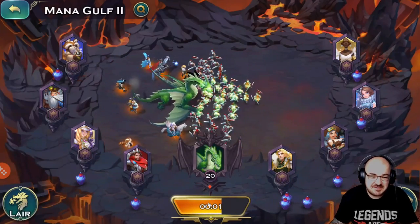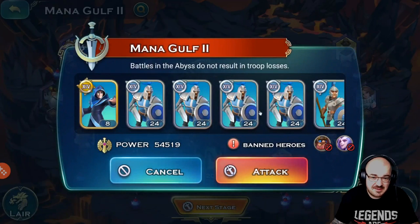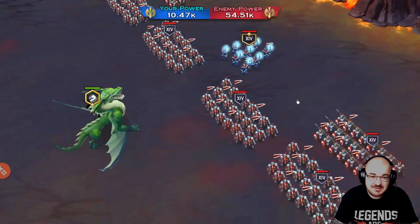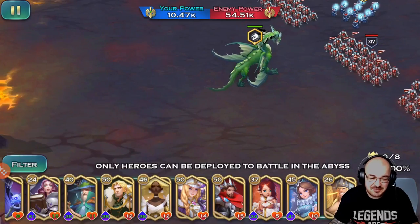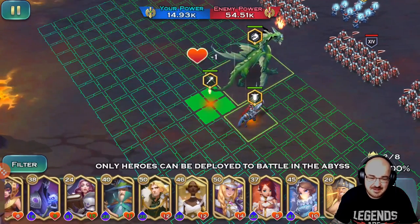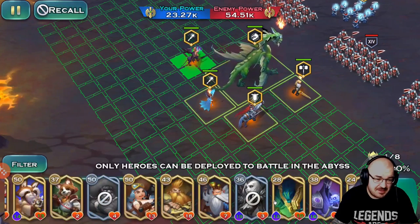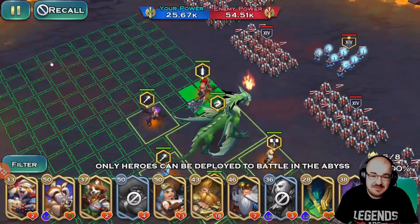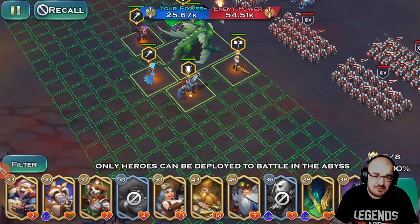Next stage, next challenge — more troops to slaughter. They still didn't update this to use the last formation. Cleo and Bane — boom. For now I believe it's going to work with these heroes, so I'm just going to stick with what is working.